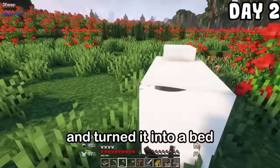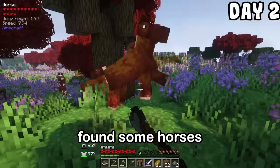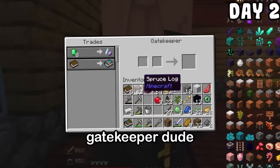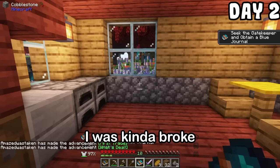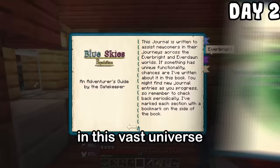I saw a sheep and turned it into a bed. It's a W. I found some horses. I was exploring around and found a house in the village. Inside was this gatekeeper dude selling a zeolighter and a blue journal, which were both things I needed, but I was kinda broke. Basically, this journal told me there are other dimensions and you aren't alone in this vast universe. I was a man of exploration, so I was gonna find a way to get to these dimensions.